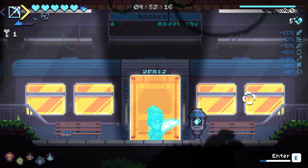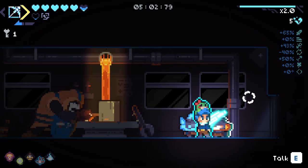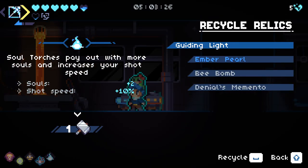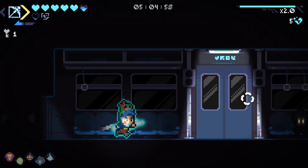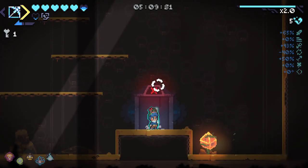Incredibly cautious on the next floor as to not get hit. I think it's pretty early on that the crystal room appears. Guiding Light, soul torches — power with more soul and increased shot speed. I think we'll just leave what we have. I'm pretty happy with everything we have right now. So we're on the B floor. Let's just be cautious. Use the bow whenever possible. The bow is very strong.